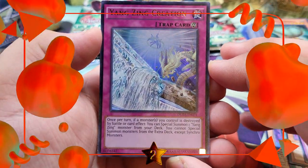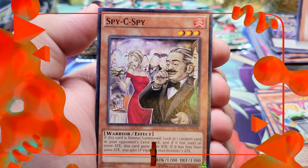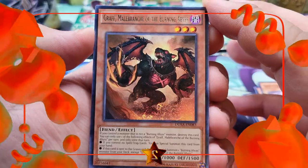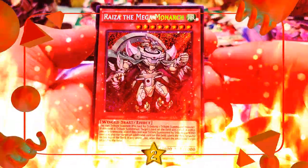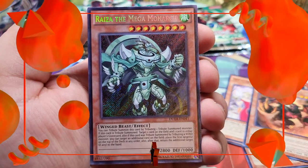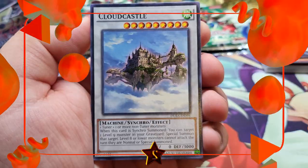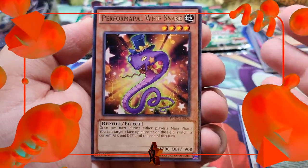We got Performapal Swordfish, Batteryman Nine-Volts, Super Heavy Samurai, a Spicy Spy, and a rare Graff, Malebranche of the Burning Abyss — that rare was actually worth a couple bucks back in the day! Checking the back and there we go — Rise of the Mega Monarch secret rare! I remember this copy was worth a lot of money a while back because of Flunder, but it got reprinted shortly after. Still a fantastic secret rare to pull — winner number two you're starting off with fire!